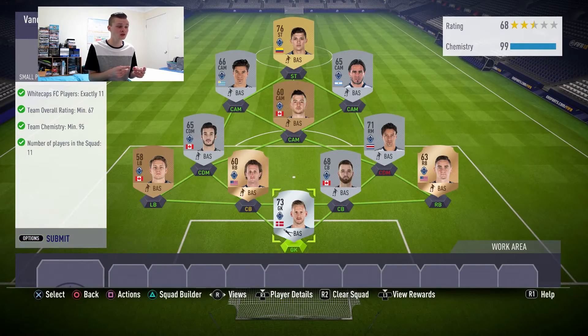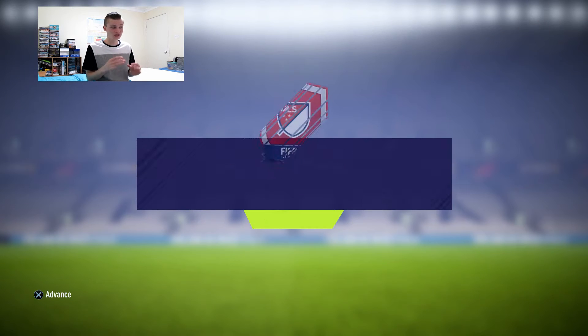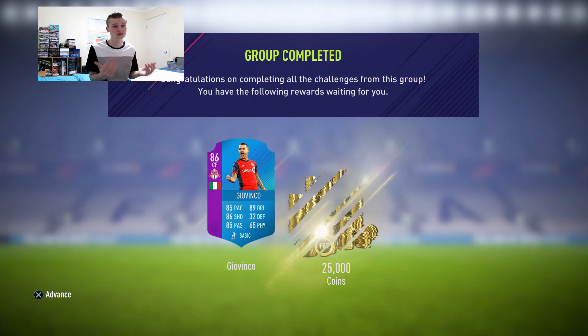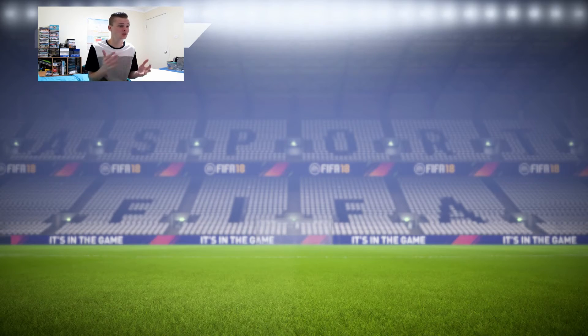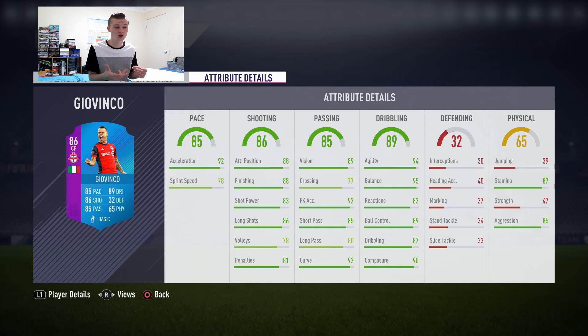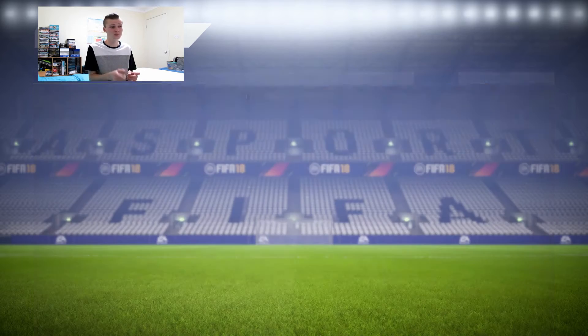We submitted the last one, which was Whitecaps, and now we're going to get the Giovinco. Major League Soccer completed - we get the Giovinco 86. It's not a bad looking card. His pace is a bit weak compared to last year's 90 pace when he was a center forward, but this year it's okay - it's really good for a CAM. You could probably put a Hunter card, Shadow, or Hawk on him. The stats are great besides the pace, but everything else is pretty good.